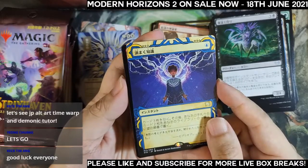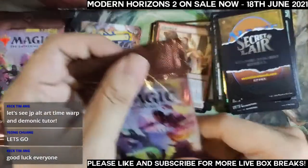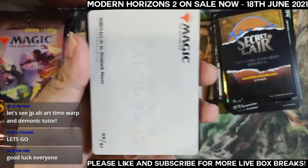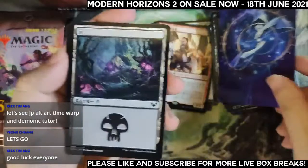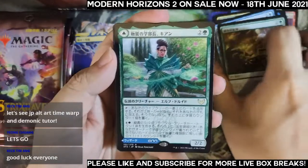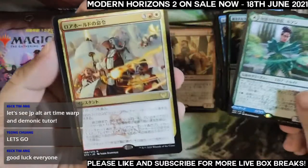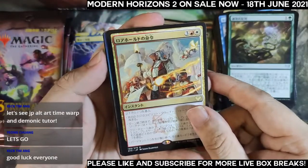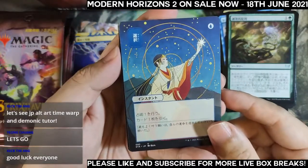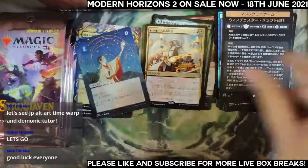No Japanese alternate art foil this time — just a foil common. Moving on to pack four. Time Warp art card! One, two, three, four, five, six — we have an extra rare, a Dean, and another rare which is Lorehold's Command. The archive looks like a Japanese alternate art Opt — very nice! And our foil is a foil common, no list.